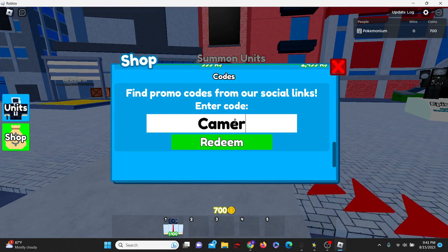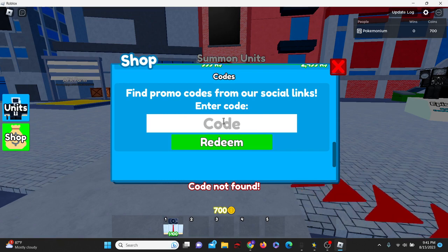Next up we've got the code 'CameraHeli' — capital C and capital H. I have used that code already. It's possible that I used that new gifts code before too, but anyway, if the code has been used before by you then it will say not found.